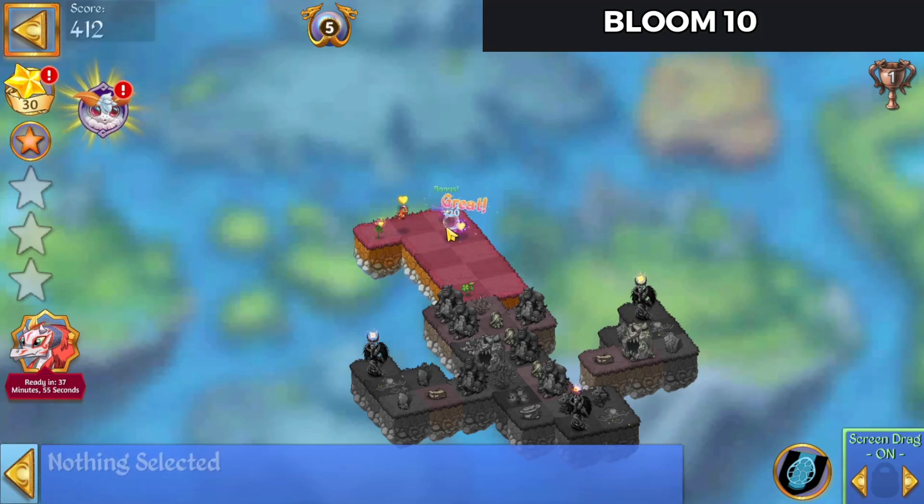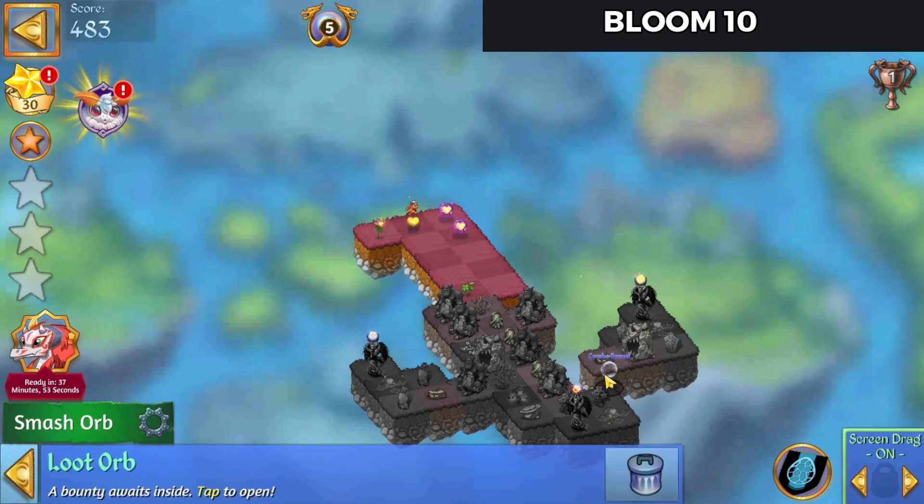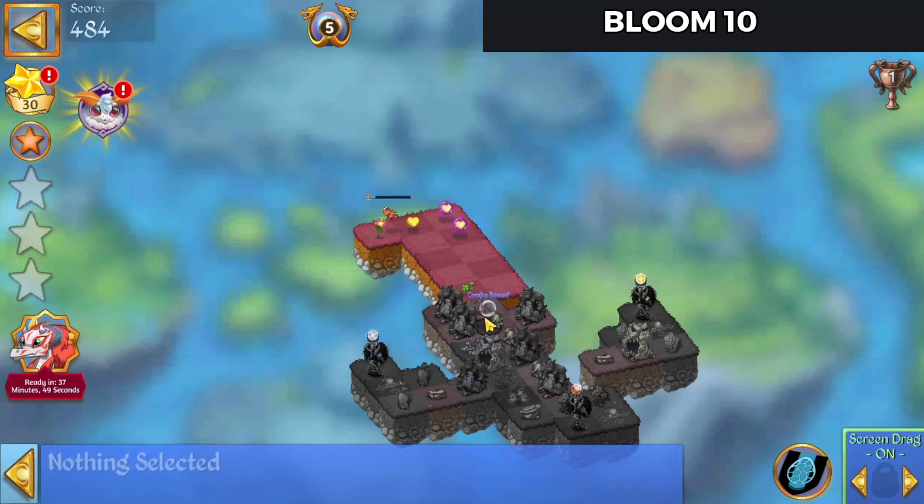Make a combo orb and bring that down, let's see what happens down there. Harvest off that bush. It's not being very nice to us, is it.